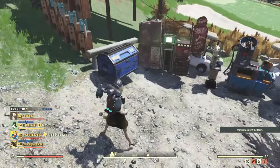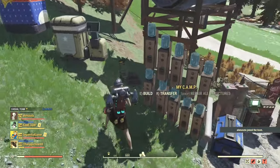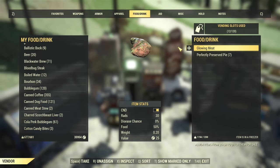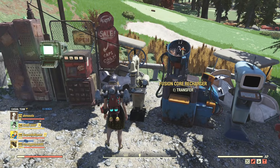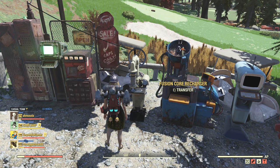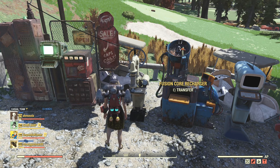Lastly, I haven't seen this one myself but I've seen some people say that items they place inside the freezer sometimes end up at the vendor for sale at zero caps — in other words, free for anyone to take. So it may not be a bad idea to check your vendor every time you add something to the freezer. This is probably a version of the same bug that affects the recharger — occasionally when you add a fusion core it may end up at the vendor. It's a good idea to check your vendor just to make sure you're not giving away items.